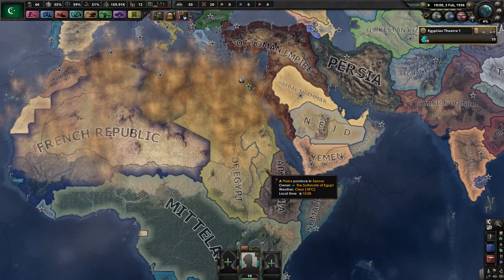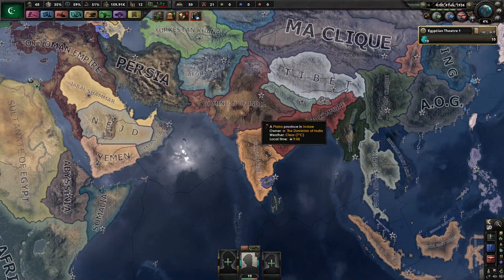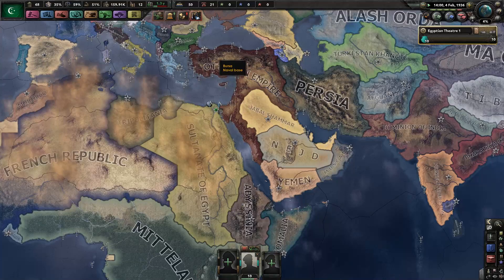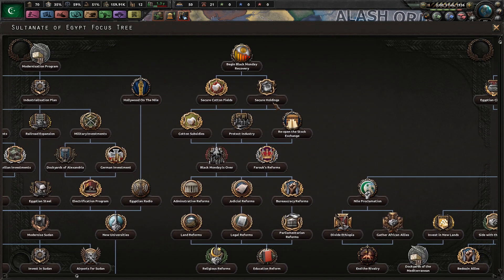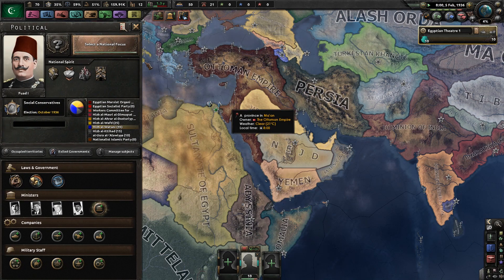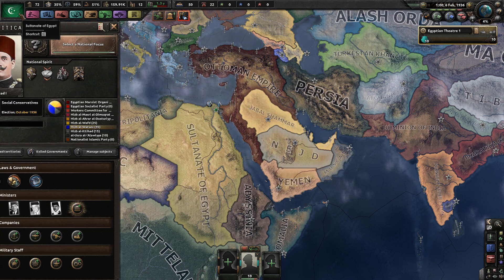Afghanistan declares war on the Dominion of India. India's not actually united — there are several different kingdoms there. Come on, Black Friday. On the 3rd of February 1936, the Berlin Stock Exchange stopped sinking — it plunged. So this is going to start the whole Great Depression. Now we can go to a national focus. Actually, we have to wait until it hits us.